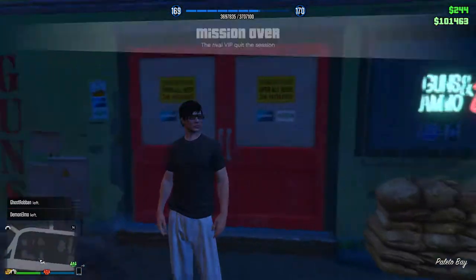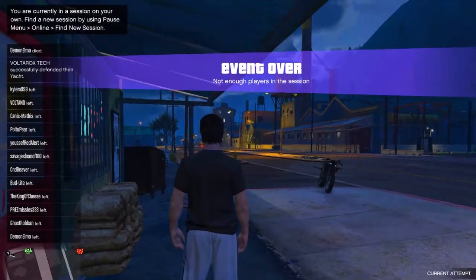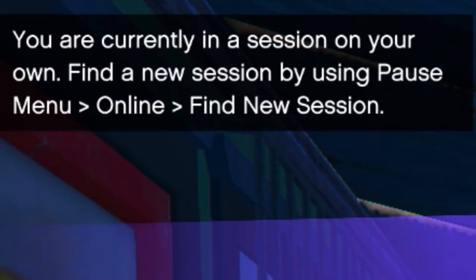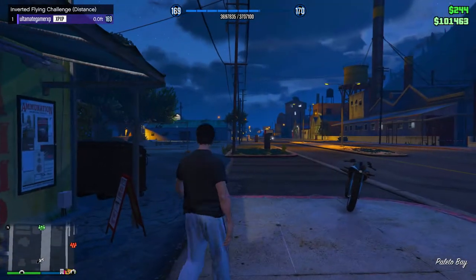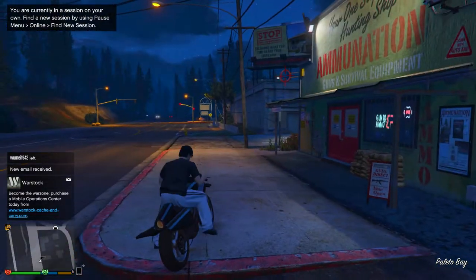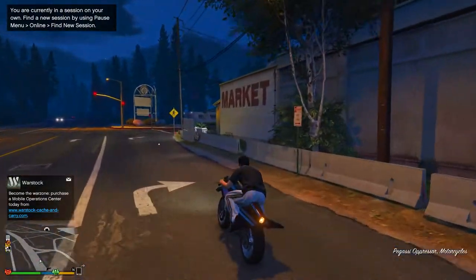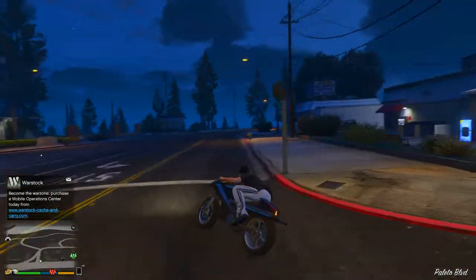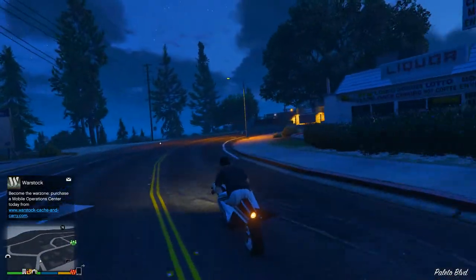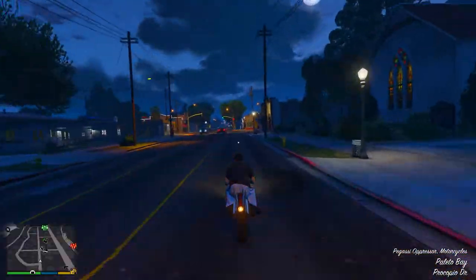You will notice that everyone starts leaving your lobby. There you go, that's pretty much it. You can see right there it says I'm in a session on my own — I'm in my own session. Now I can do whatever I want: gun running missions, export and import vehicles, all that fun stuff without having any players mess with me in GTA Online. I hope you guys enjoyed that video, thanks for watching and peace.